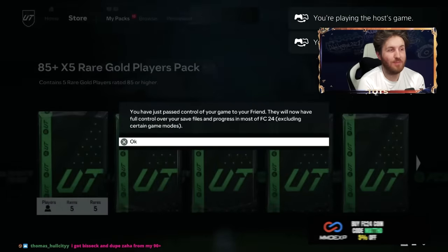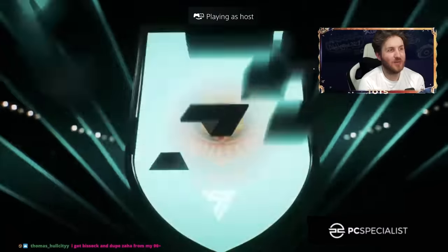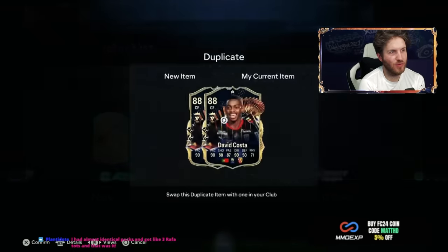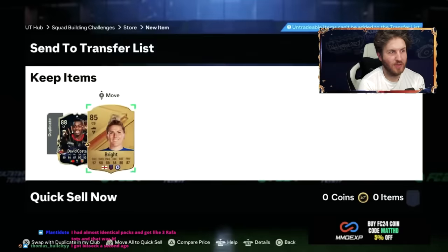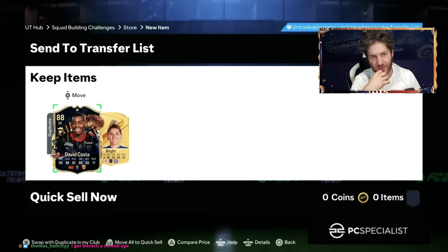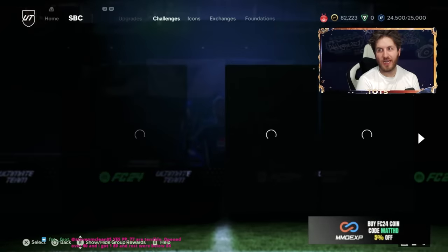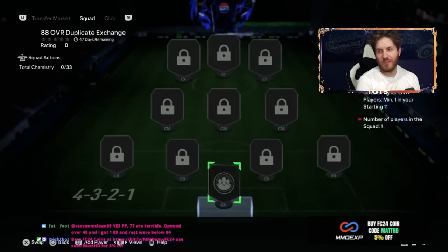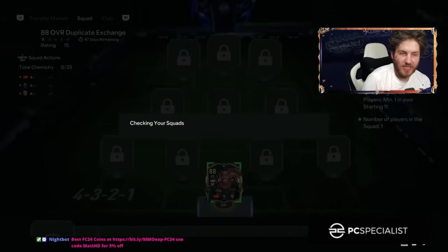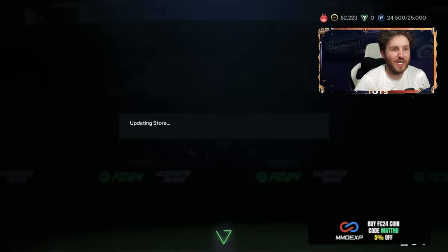I've not seen anyone get Bissek, Loftus-Cheek, Modric, Doku, or Bruno Fernandes - but you never know, this might change here. CDM is going to be Casemiro. He does get David Costa. Do you want me to exchange him? Let me know. I'm guessing you might want me to. How the hell was that guy that fast in exchanges? He was so fast, guys. 88 David Costa - we'll give this one a go. Get him in there, bang. David Costa, fully send him.